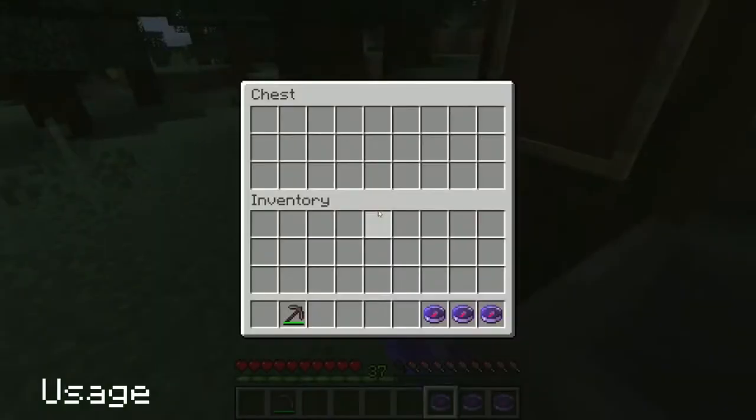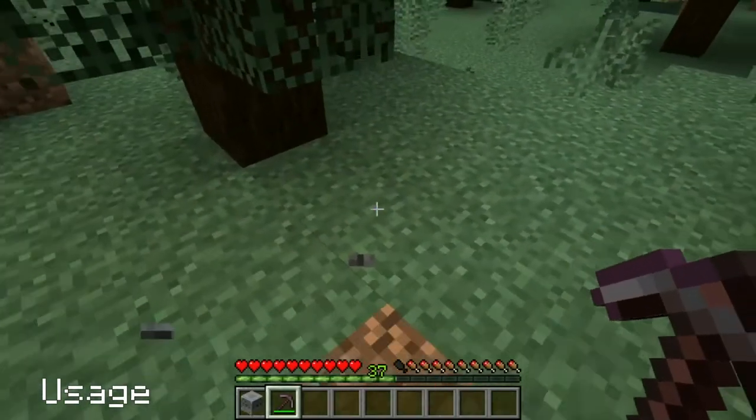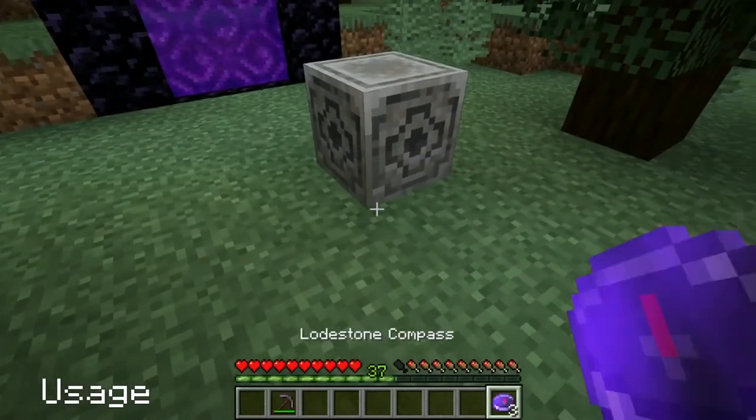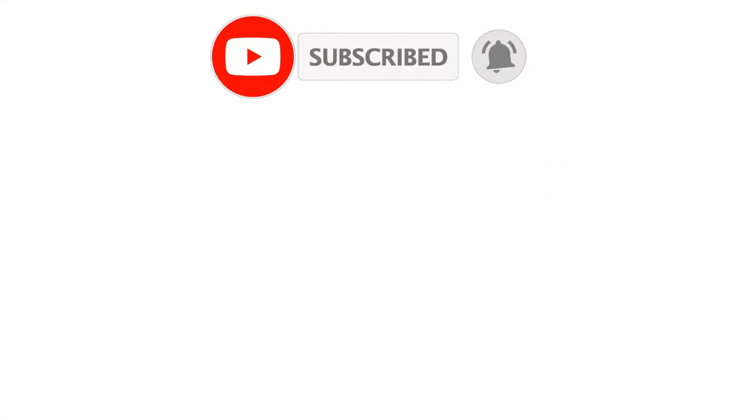The only exception is if the compass is stored somewhere other than on the player, such as a chest, item frame or barrel, and the lodestone is replaced in the exact spot before the compass is touched again. Thank you very much for watching. Do you find the lodestone as useful as I do?